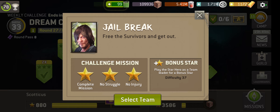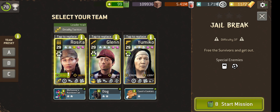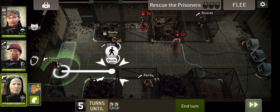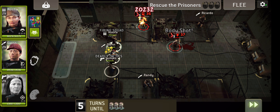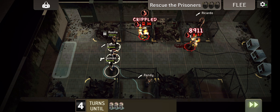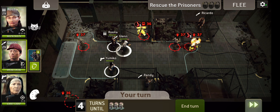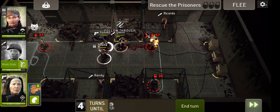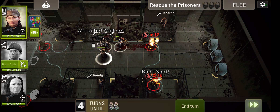Next one: Jailbreak — free the survivors and get out. I remember this one. I'm going to keep the same setup. I was wondering whether to bring the decimator or the obliterator for Rosie — they are kind of noisy weapons. Let's give you a hit, get you set alight, and then put you down. Reduce that threat a little bit. Hit you, set you alight.